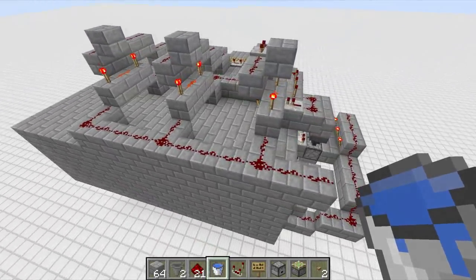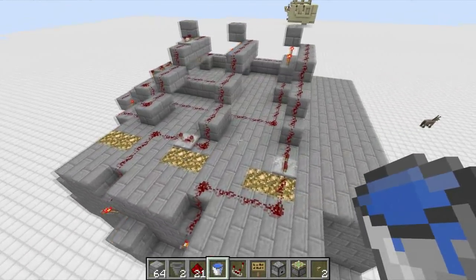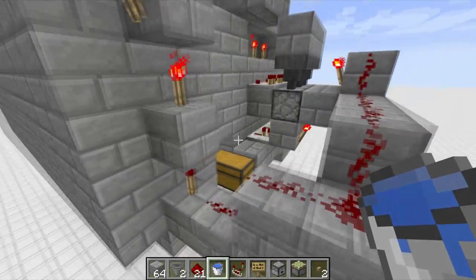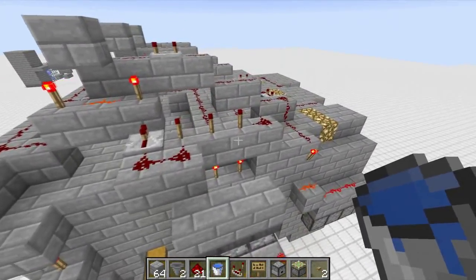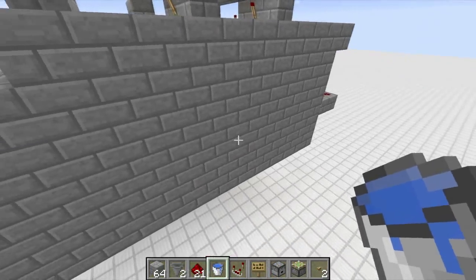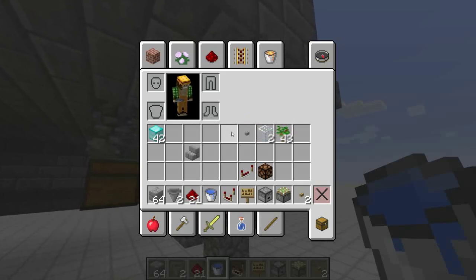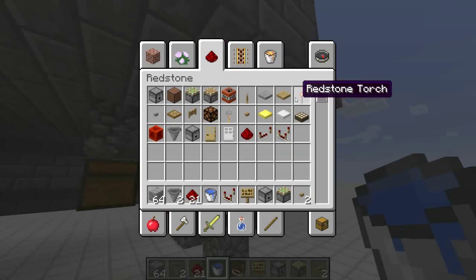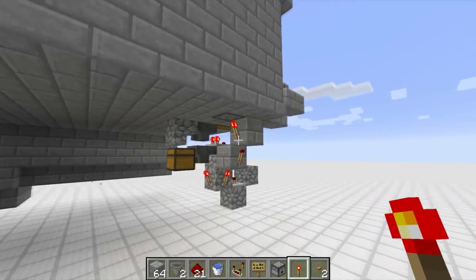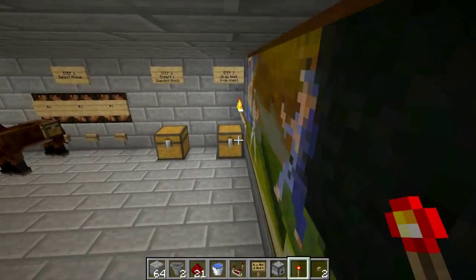I hope this doesn't look as difficult as it might have at the beginning of the video. All the individual pieces are fairly easy to make — it's just connecting them together that was probably the most difficult part. Oh — I didn't even have my dispenser connected. Let's make sure we get a lead out.